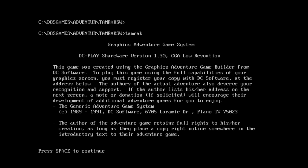Graphic Adventure Game System, DC Play, Shareware Version. This game was created using Graphic Adventure Game System Game Builder from DC Software. To play this game using full capability, you must register your copy with DC Software. Something I should point out is that in the early days of game creation systems, a common thing was very unusual licensing. What we have here is a game made with some Graphic Adventure Game System, but the Game Builder itself requires that you register it to get full capabilities. So it's like you need to register two things to have the full gaming experience.